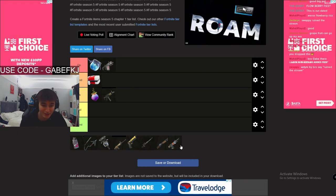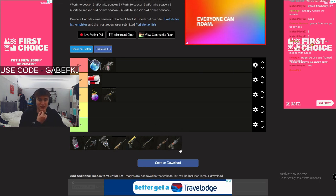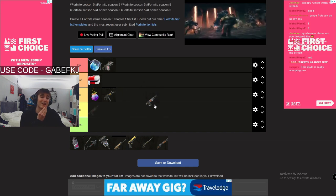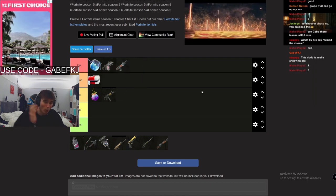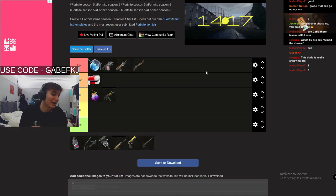Next up we got the frenzy auto shotgun. The frenzy auto is good in zero build — the Oscar frenzy is good — but the normal one... chat says S tier, I was gonna say good, but we'll put it in S tier.